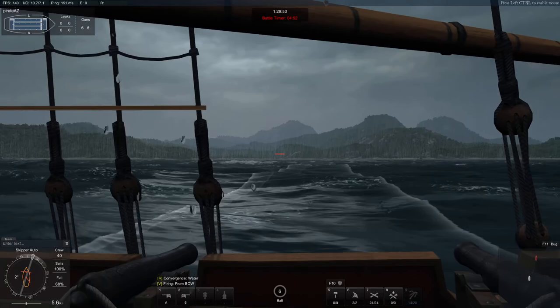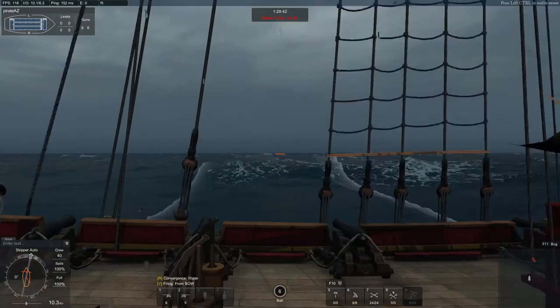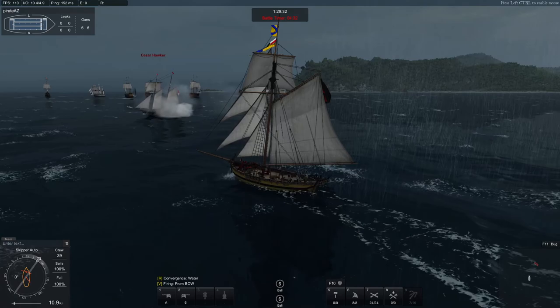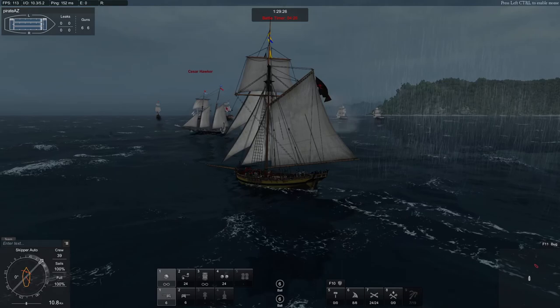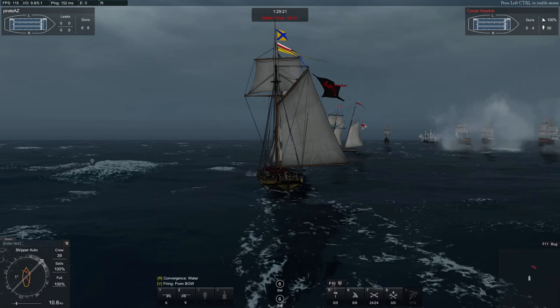If you want to fire, right here shows where you're going to fire at. The aiming is a bit tricky because it's not stable all the time — you have to wait to see when the perfect time to shoot is. We're firing from the bow first. If you press 1, you can choose chain shot, grape shot, and double shot. I usually use chain shot to damage the sails, then grape shot to destroy their crew.